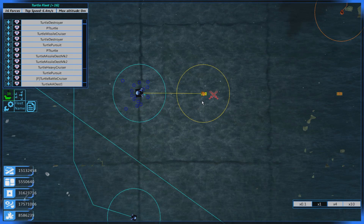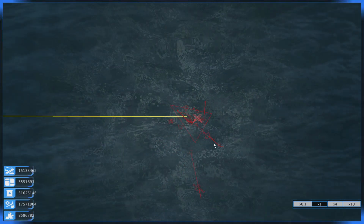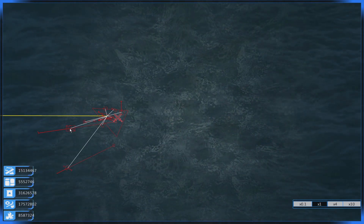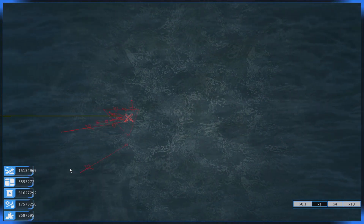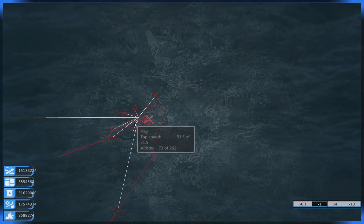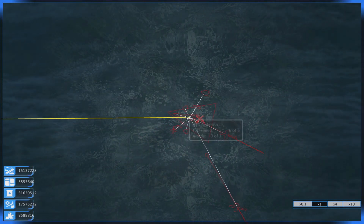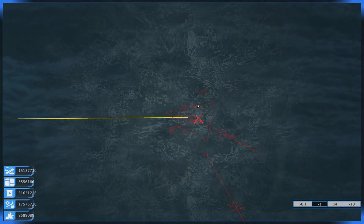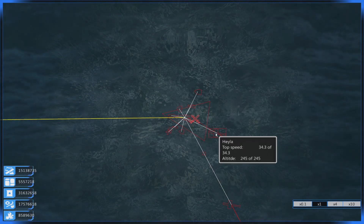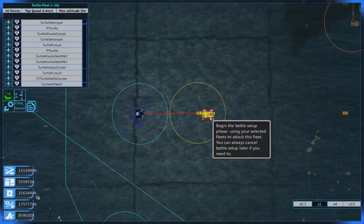The enemy force is now making its way. Let's have a look at what sort of forces we're up against. We've got some aircraft: Hailers - I don't know what Hailers are - the Jibachi, that's an interesting one, Pixie, Marksman, Dawn, Desolation, Messia. These are all new vehicles I haven't seen before, so hopefully they're not ones that caused any problems. Let's prepare the battle.